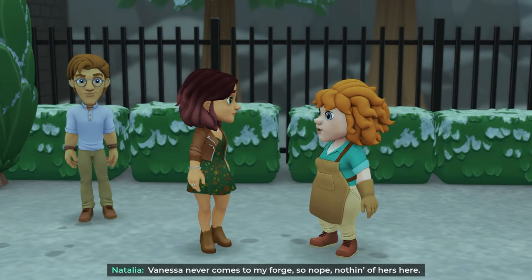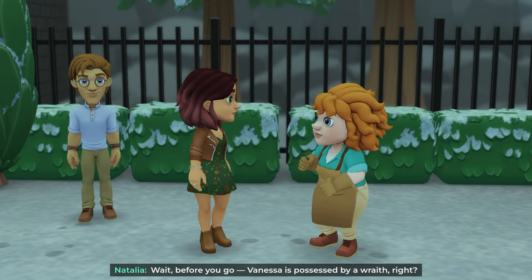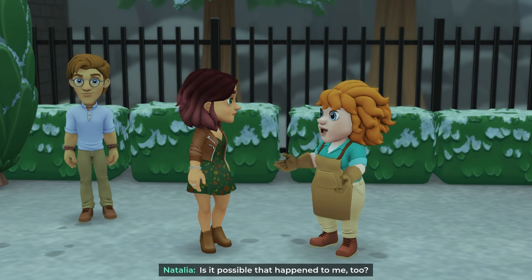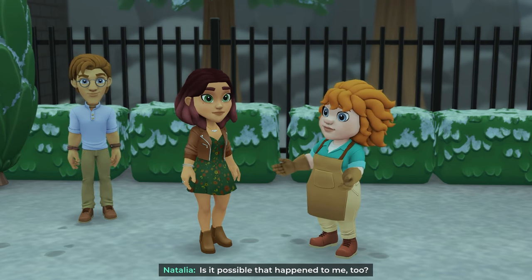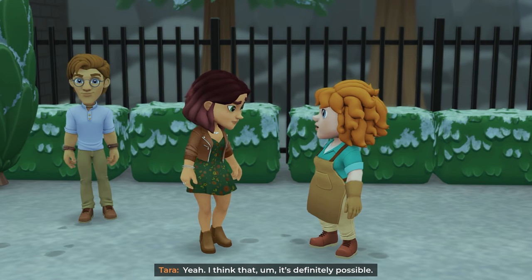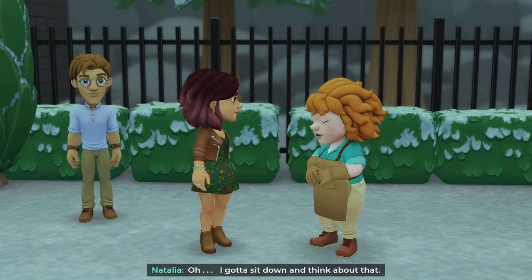'Vanessa never comes to my forge, so nothing of hers here. Wait — before you go. Vanessa's possessed by a wraith, right? Is it possible that happened to me too?' Yeah, I think it's definitely possible. 'I gotta sit down and think about that.'